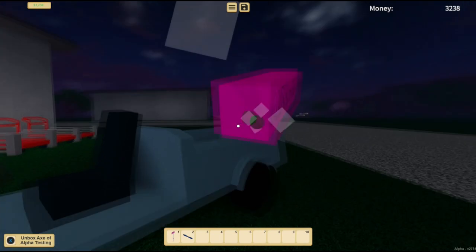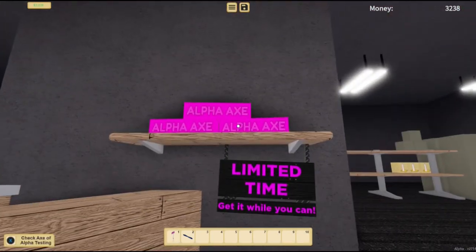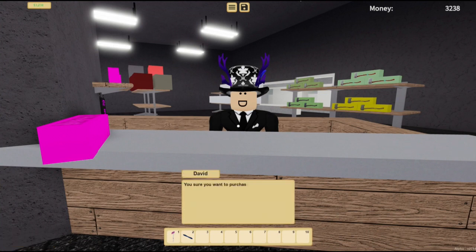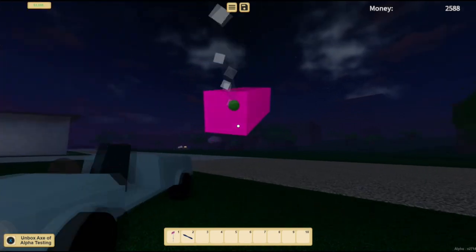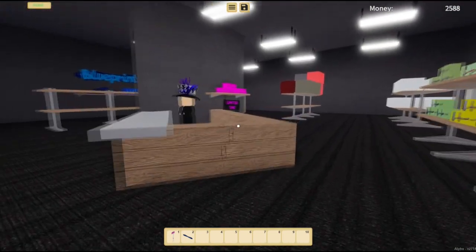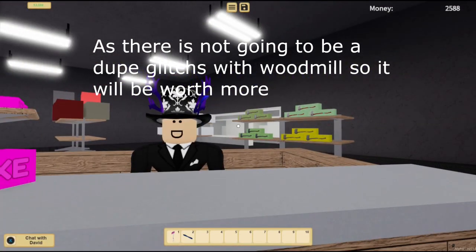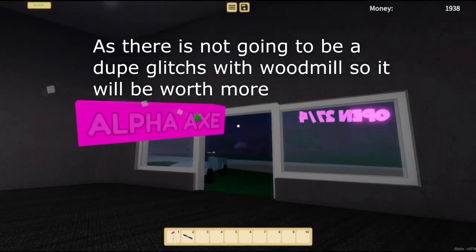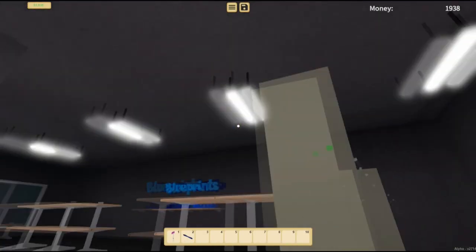Remember guys, you need to stock up on your alpha axes too. There's going to be a very small demand for these alpha axes when the alpha turns into beta, but when the game is available for everyone the demand is going to skyrocket — not straight away though. The price is 650, it's going to go up but it won't skyrocket immediately. The skyrocketing happens about a year or two later, maybe three. Look at how long Lumber Tycoon has been around and look at how expensive the prices are. As the duplications have been fixed, we're already seeing the average price coming back into iteration.